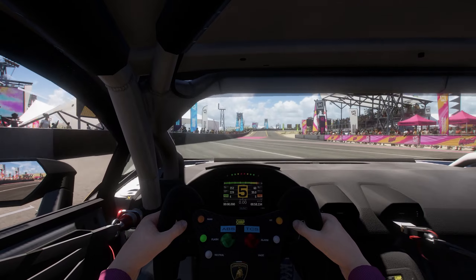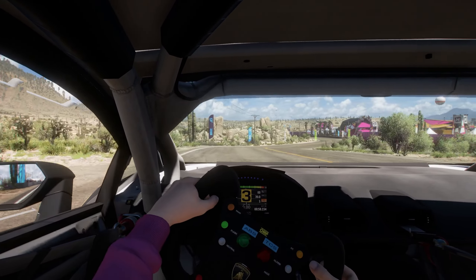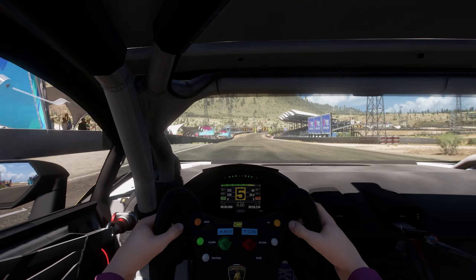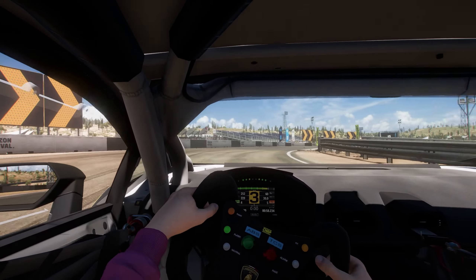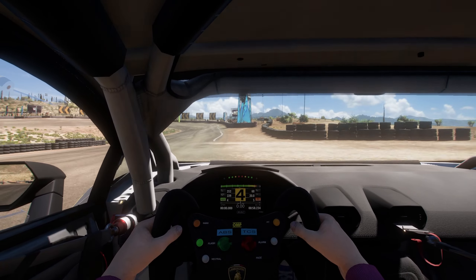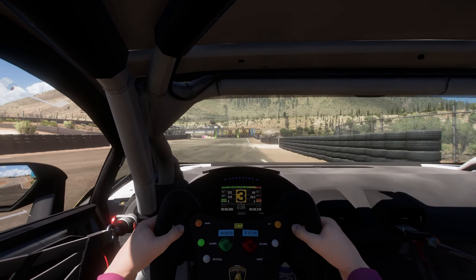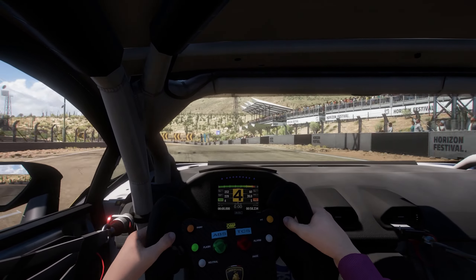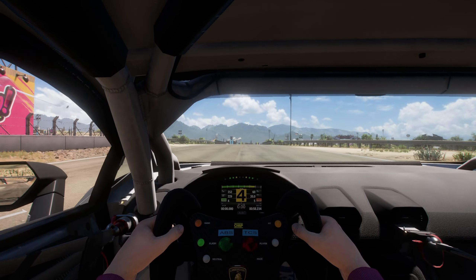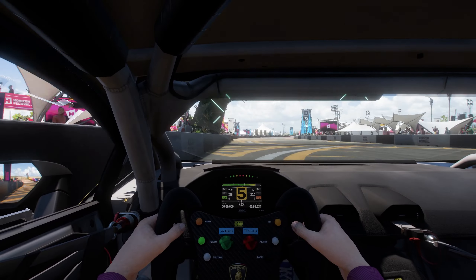Just like the Toyota GR86 that was recently added, both of these Lamborghinis show your fastest lap time on the dashboard. I'm pretty sure this is a new feature — I certainly haven't noticed it before these three most recent additions. Although it's rather pointless in an open-world game, I'm hoping it continues on all new cars that would have this feature in reality. I actually think this is a feature they're trying to introduce ready for the upcoming Forza Motorsport game, where having real fastest lap times on the dashboard makes a lot more sense in a track racer.